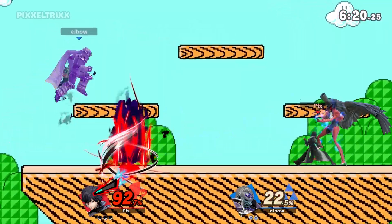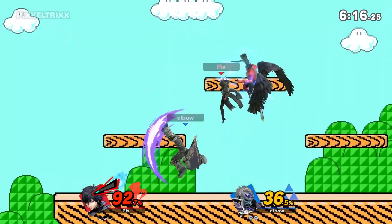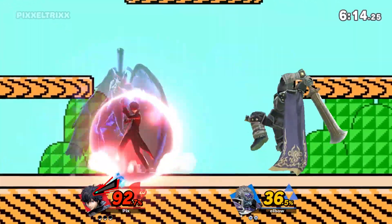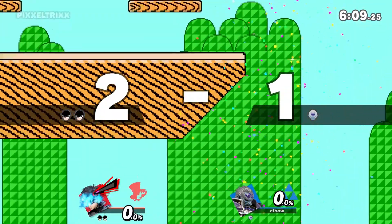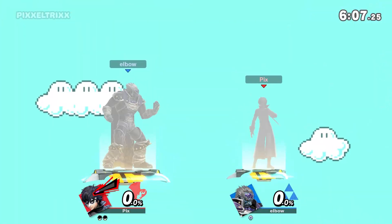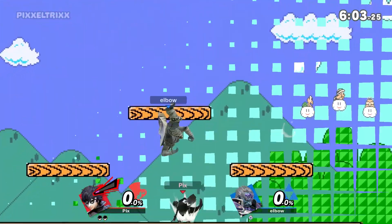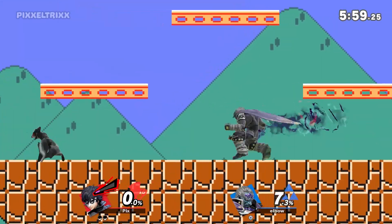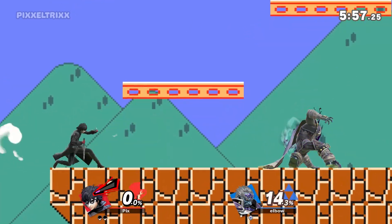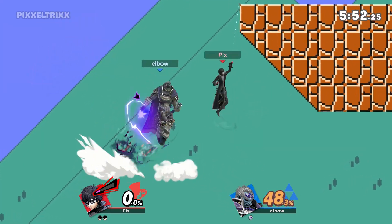All of his moves just hurt much, much more. His nair with Persona, his fair kills when you're in Persona form. His fair is kind of like a Captain Falcon fair and it's also very similar to his dash. That's his neutral B — I didn't get much use out of it, I need to experiment with that a little more.